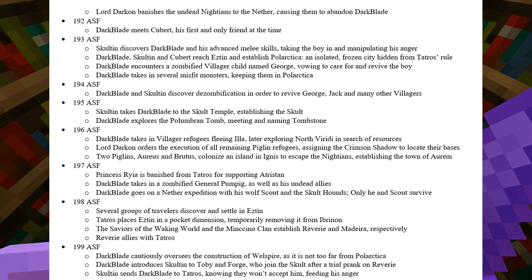Darkblade also takes in several other misfit monsters, keeping them in Polartica. The following year, Darkblade and Skullton discover de-zombification in order to revive George, Jack, and many other zombified villagers. In 195, Skullton then takes Darkblade to the Skullt Temple, establishing the Skullt. Darkblade also explores the Pelumbran Tomb, meeting and naming Tombstone. In 196, Darkblade takes in villager refugees fleeing Illa, later exploring North Verity in search of resources. Lord Darkon also orders the execution of all remaining Piglin refugees, assigning the Crimson Shadow to locate their bases.